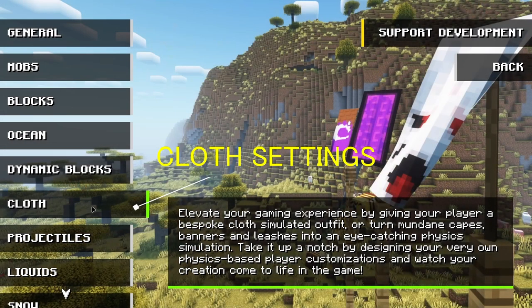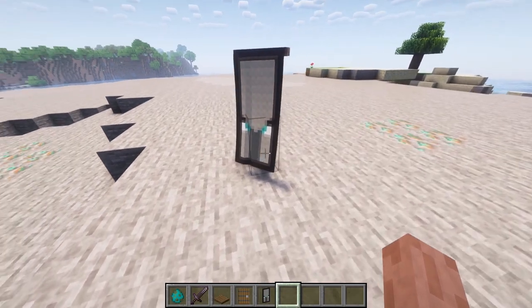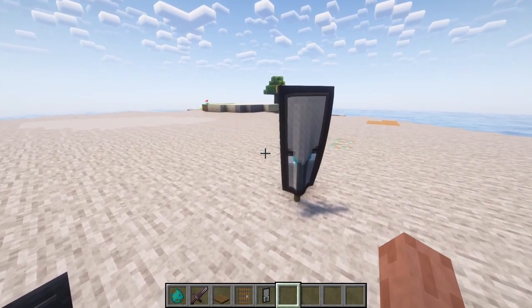The cloth settings. Here you can set the physics for banner and player's cape. Many of you may have used a banner for your house and wished the banner not to be still. This mod will make a good flag for your house.